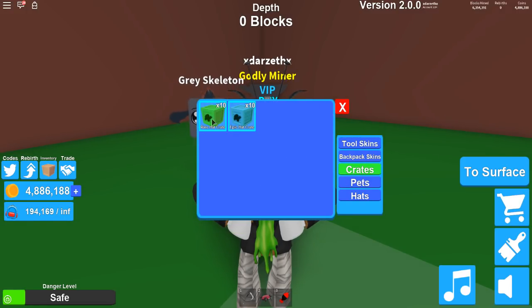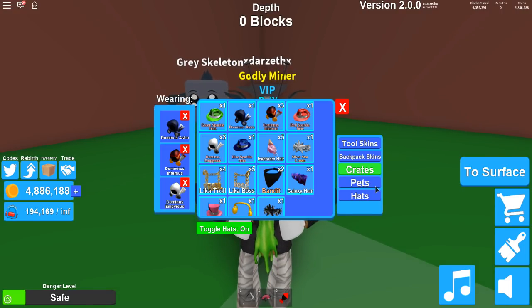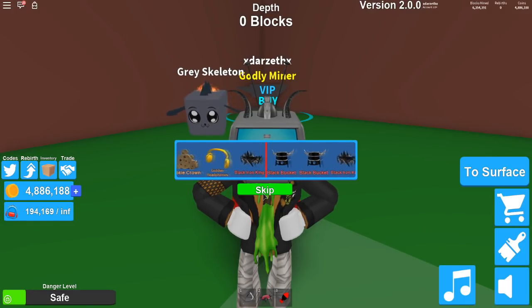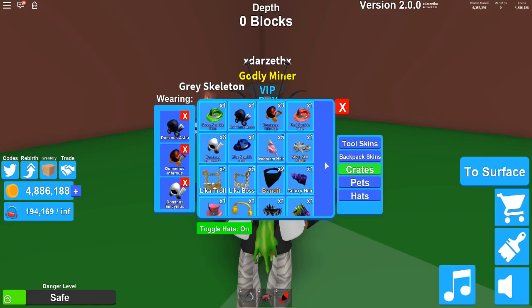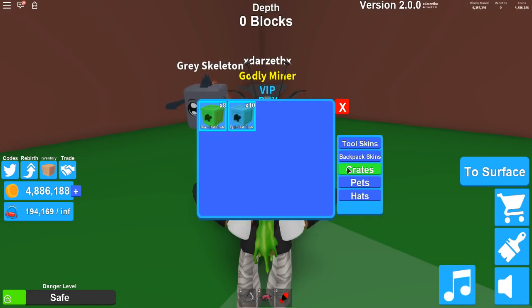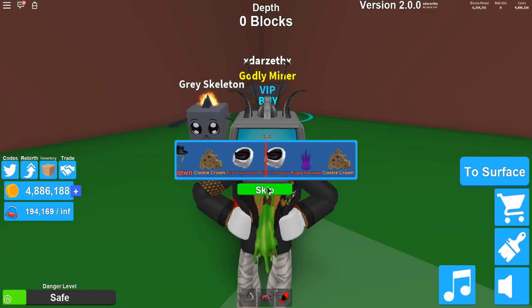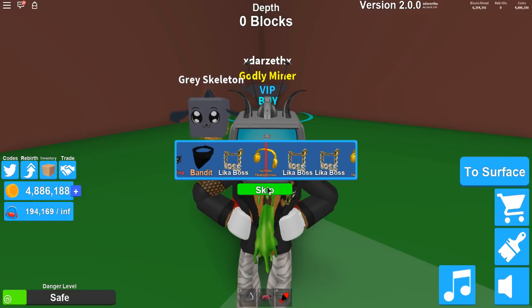But moving on to the next crates — the rare ones. Let's see what we get. We got the black iron crown. It was a crown, okay. We got something — we got the headphones again, that's why. Okay, I was a little confused. Let's keep moving. Come on, I don't want a boss. The headphones at least are a little bit better.